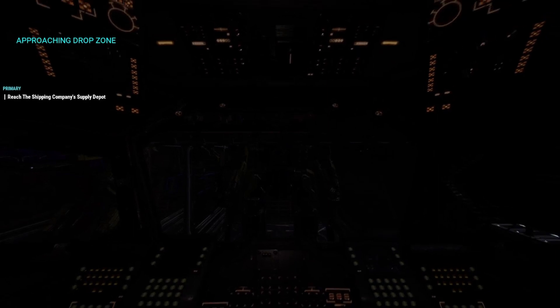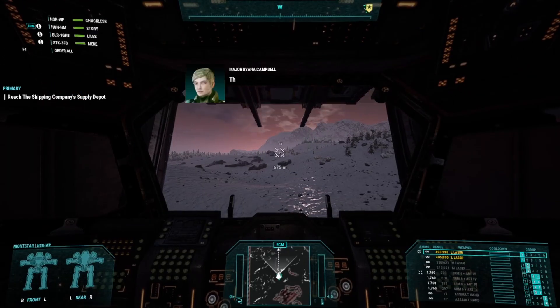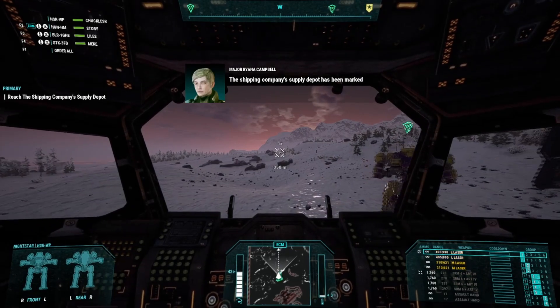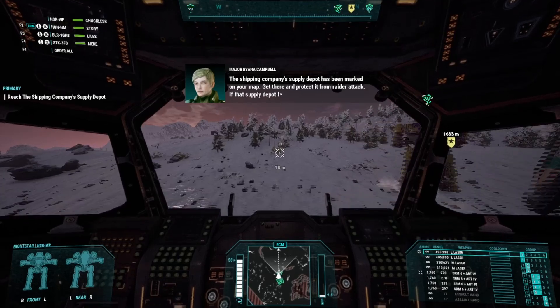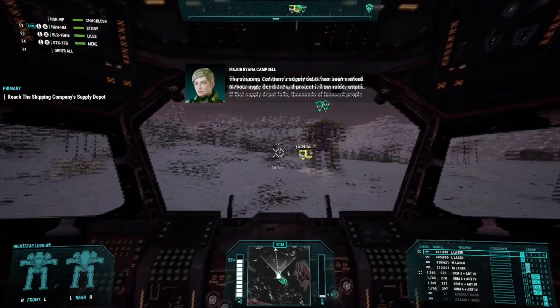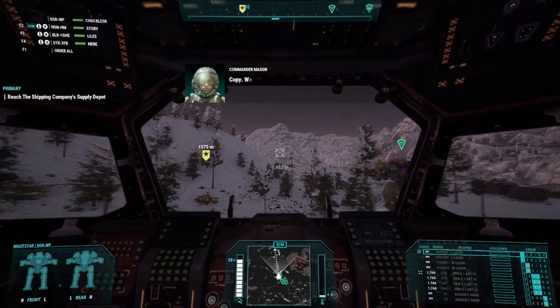Attention. Prepare for metal link departure. Hangar doors open. Stand clear. Reactor online. Sensors online. Weapons online. All systems nominal. Steve Company's Supply Depot has been marked on your map. Get there and protect it from attack. If it falls, thousands of innocent people will be forced from their homes, Commander. Good luck. Copy, we're Oscar Mike.